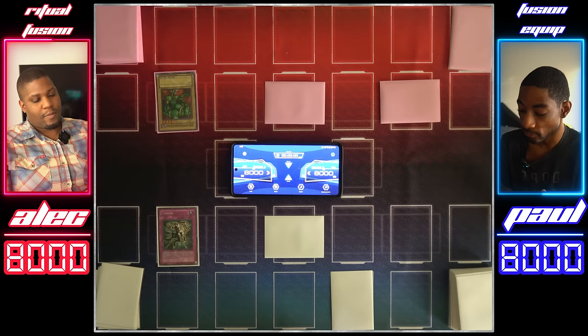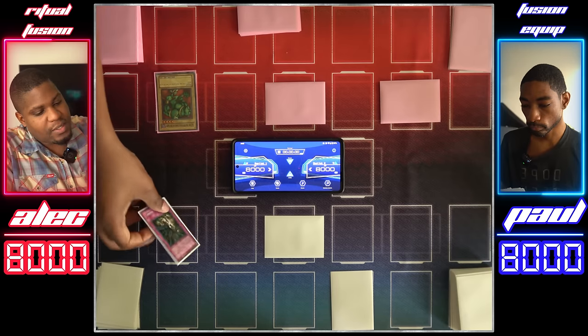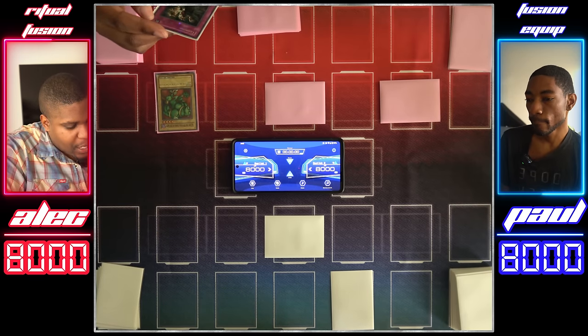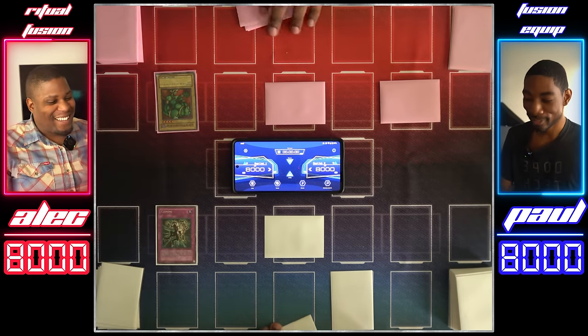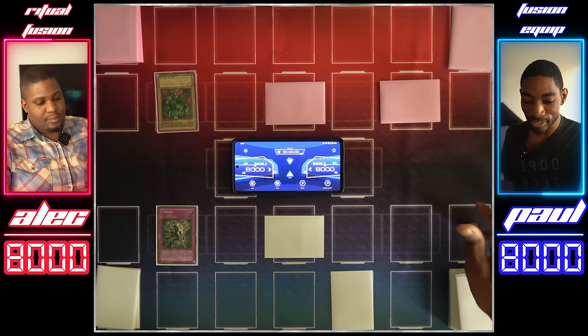I'll activate my Cloning. I'm going to clone your La Jin, the Mystical Genie of the Lamp, and get my own monster with 1,800 attack points, 1,000 defense points, and also the same type, attribute, and level. Cloning makes a token — the trap goes to the grave. I'll flip summon Penguin Soldier. I'm going to target your face down and your token and send them to your hand. Penguin Soldier attacks for 750, and La Jin attacks for 1,800.